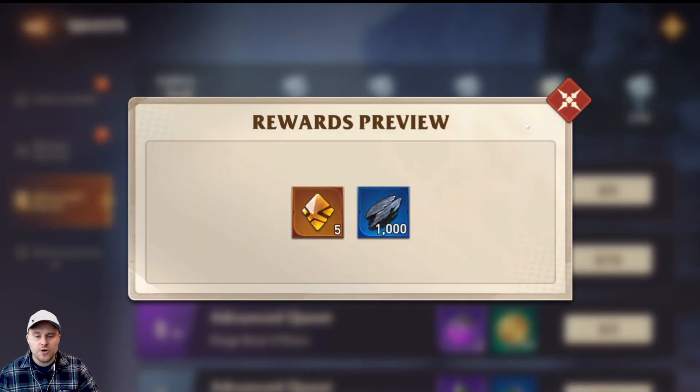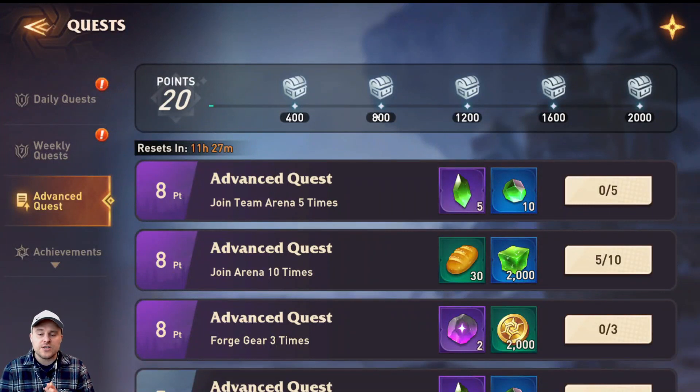Then we start going into the crafting rewards and of course the legendary book and the boost. We can do this every single week, however long it takes. Sometimes I miss all my advanced quests because of work and making videos. But if you are not completing these advanced quests every single day, you are missing resources — and that is a really good way to get books and resources for your one or two heroes to build them really strong, and they will help you almost everywhere.